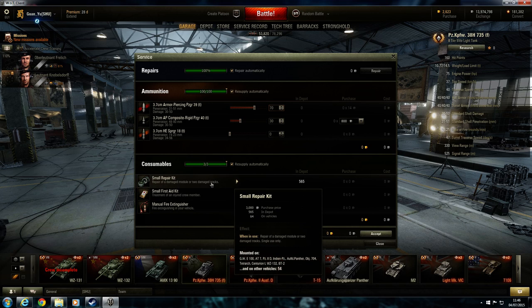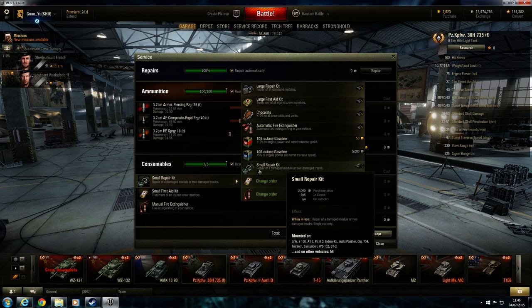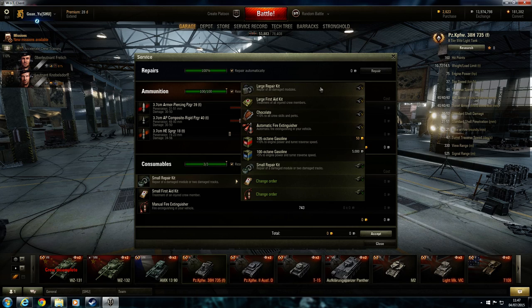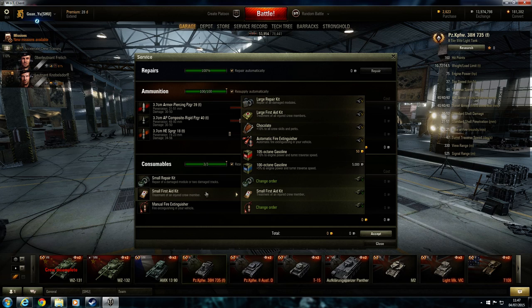Clicking on the consumables list for a German tank shows everything they can use. A large repair kit repairs all modules but only once and not individually — so you'd want about four modules knocked out and then click it to repair them all. Once it's used it's used; if another module gets damaged it can't be used again. Same with the first aid kit — a small one repairs one crew member at a time; a large one repairs multiple crew members knocked out in one hit.